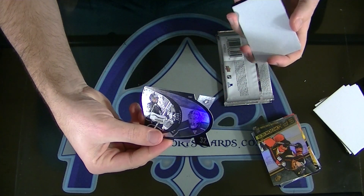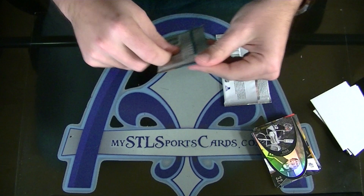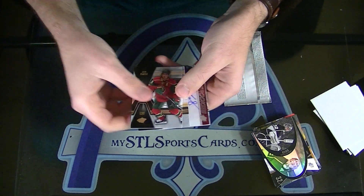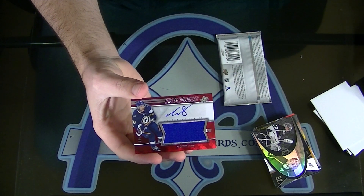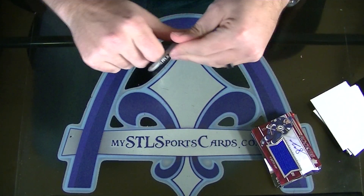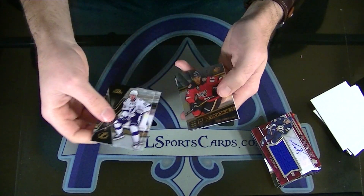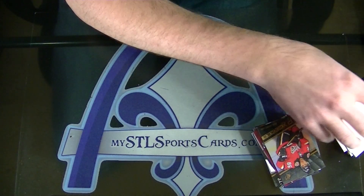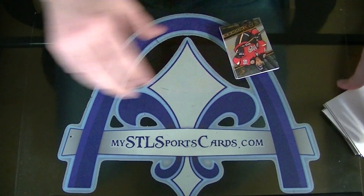Jonathan Quick. Next — oh nice, tie ready for the Blues, $3.99 rookie jersey auto, tie ready. Josh Jooris SPX rookie for Calgary. Tutor, those are yours.